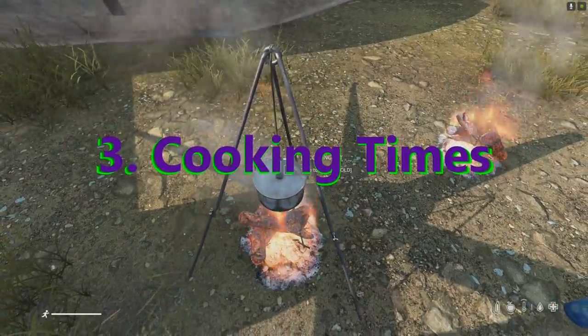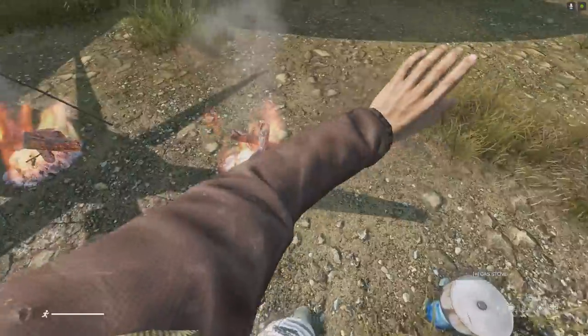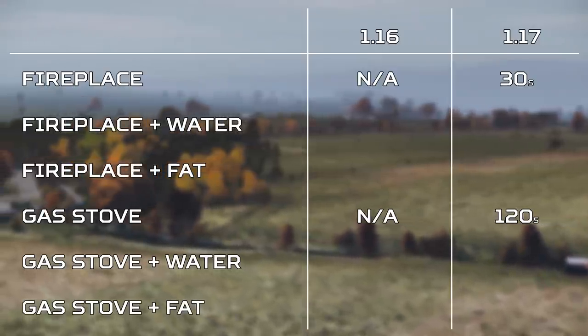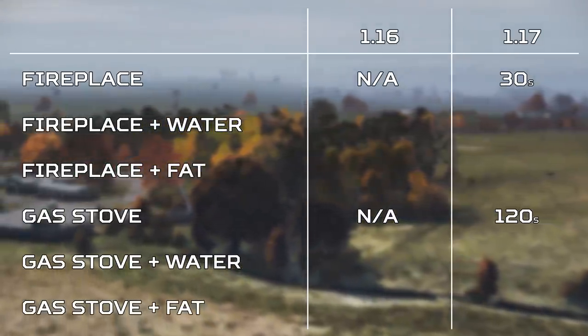The biggest change to cooking times in this patch is the difference between the gas stove and the fireplace, which used to have the exact same cooking times in 1.16. Now that you can cook food without water or fat, you can cook it in 30 seconds with the three different types of container, whereas with the gas stove it takes two minutes — four times longer.